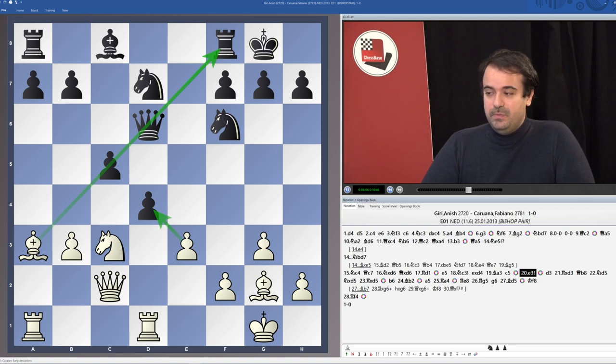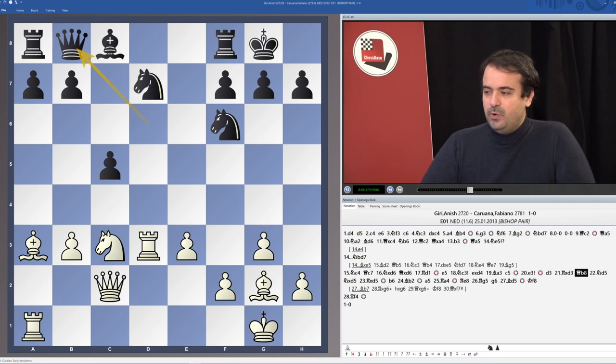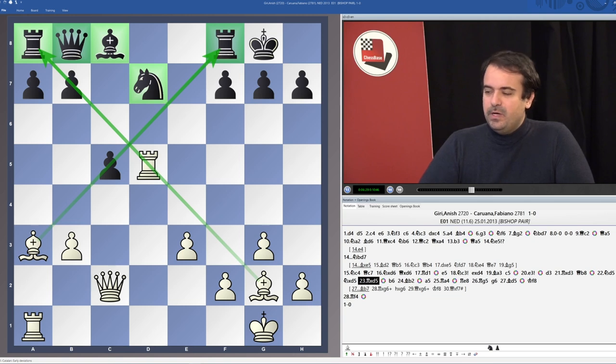Caruana tried to limit the damage with d3. Anish took with the rook — obviously wanting to keep queens in this very attacking position. Qb8. Look at the Black pieces, this is a bit of desperation. Nd5, takes, takes. Look at this picture: the fantastic White bishops, the fantastic White rooks, and Black is completely paralyzed.